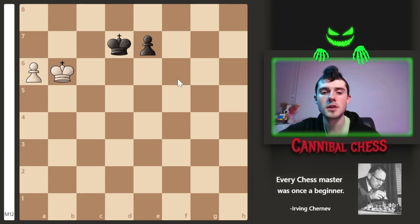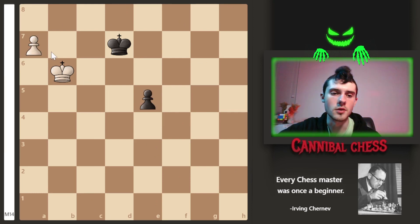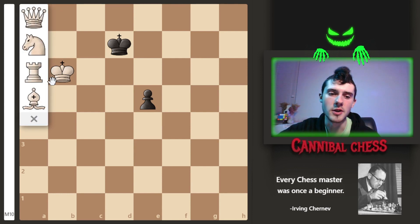Another important thing to know about pawns is that if you get your pawn to the entire other side of the board, then you can promote it to any major piece besides a king. So you can promote it to a queen, knight, rook, or bishop.